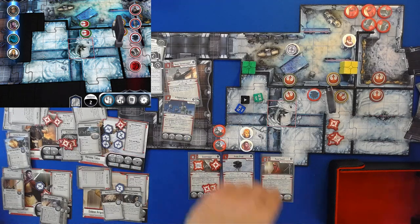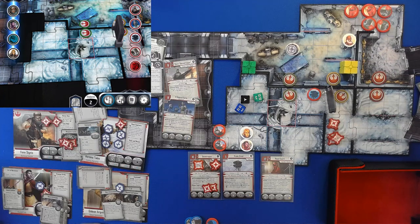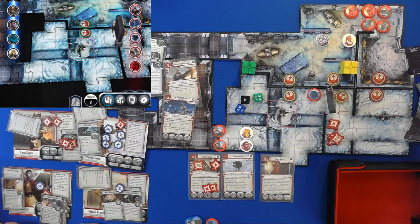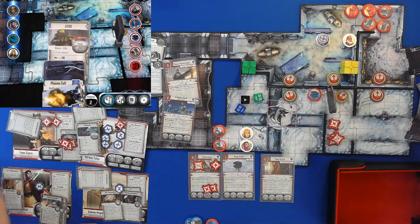We're going to have to move. First of all, we'll exhaust Tactical Movement and move two points. The good news is we are definitely going to shoot at number two — the snow trooper. We'll use our A280 with the extra stuff. Thinking about whether to use a frag grenade, but no — I actually want to get rid of people. So we're going to use our Havoc Shot, focused with our blue die. That ends her first activation.